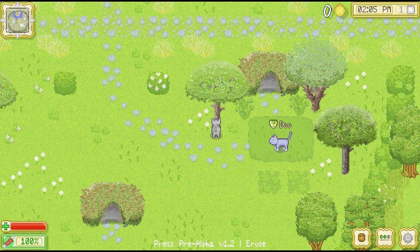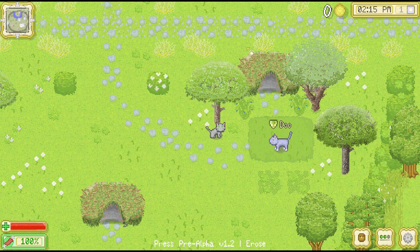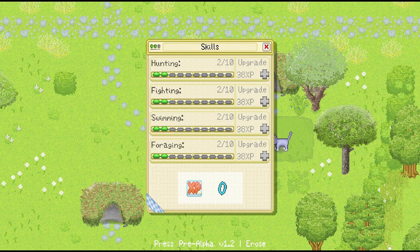Let's take a look at the UI. There's a little mini-map up here. Here's my health and my food — I'm at 100% right now. It looks like you can carry some items. I don't have any items at the moment. And there's a skill system where we'll be able to put points in when we get XP. Right now we don't have any XP. The skills are: hunting, fighting, swimming, and foraging.